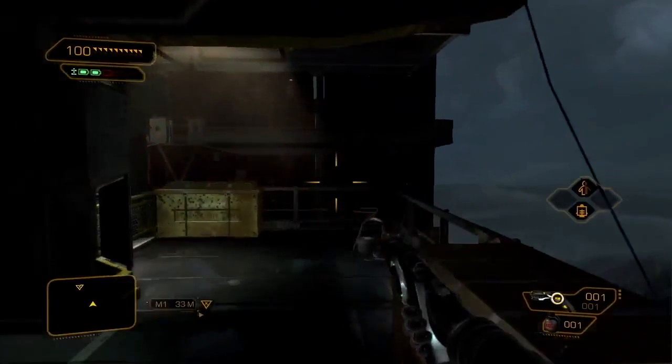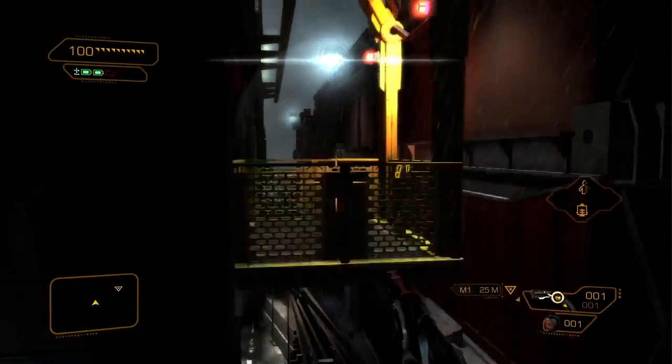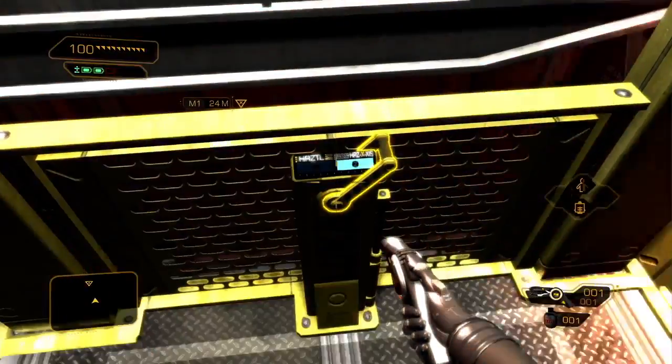A bit of lateral thinking is always rewarded when playing Deus Ex. That's no different in The Missing Link, as this trolley can allow you to avoid a lot of enemies patrolling on deck.